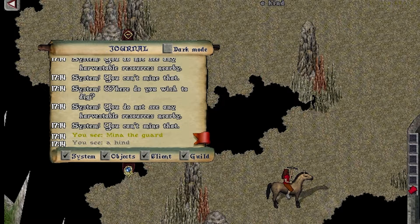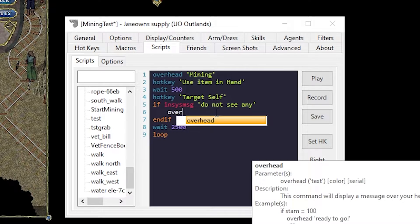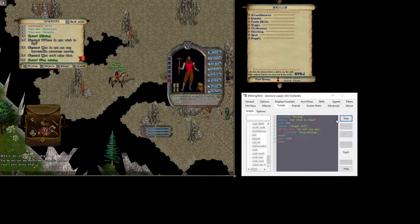So there's a feature in Razor where you can say: if in-sys message — and then type in a keyword to search for. We're going to look for "do not see any." And then we're going to say end if. So if the in-sys message says you don't see anything, then we're going to say overhead "Stop mining." Let's hit Play and see if that works.